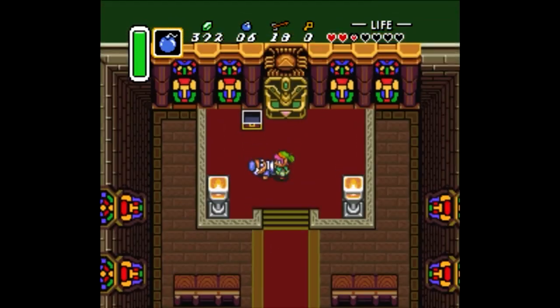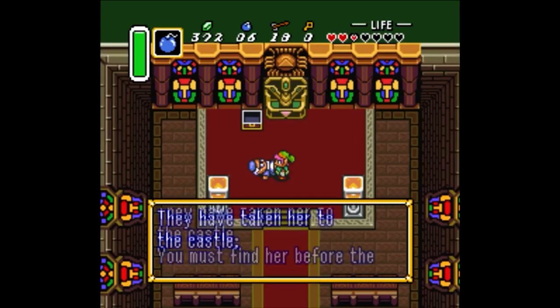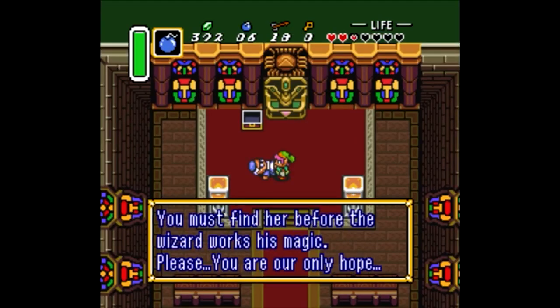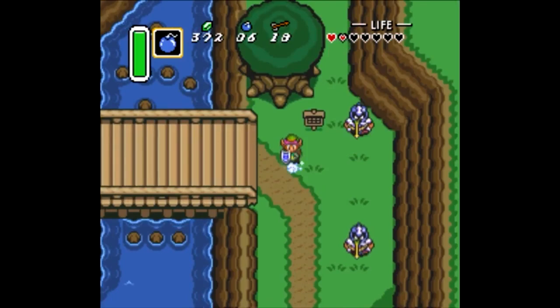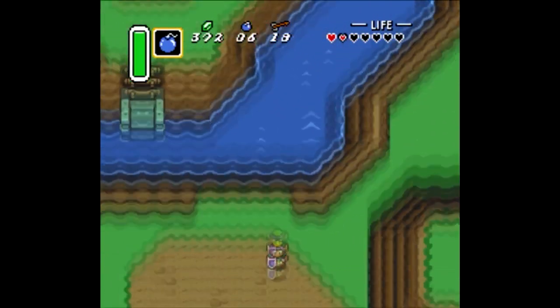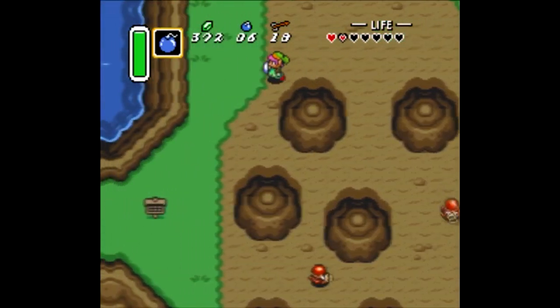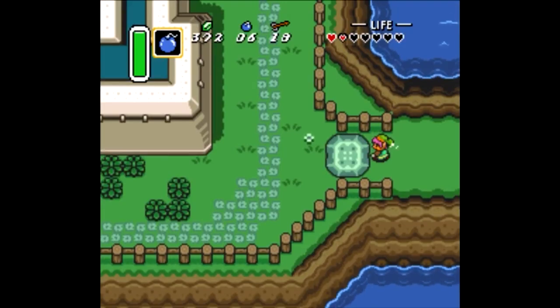The old man is gravely wounded, just barely able to tell you that Zelda has been taken to the castle before perishing from his injuries. And suddenly, the game's plot and emotions fall into place. For the first time, you're not running because of convenience — you're running to avenge the old man who gave you your first heart container and to finally assault the castle, which before seemed impossibly foreboding. The days of sneaking around are over.